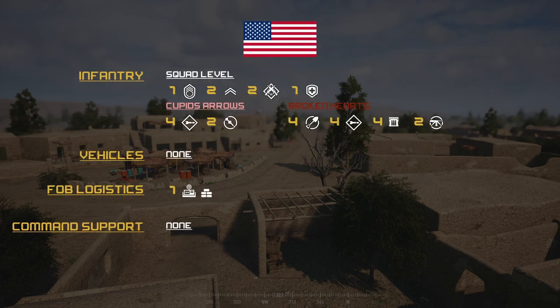Moving on to the US side, which is a bit simpler. Infantry consists of one SL, two FTLs, two ARs, and one medic. The Cupid's Arrow option: platoon armory has four LATs and two HATs. The Broken Hearts option: four engineers, four LATs, four ammo bearers, and two MGs. Vehicles are none for either option. FOB and logistics consist of a radio FOB and sandbags.